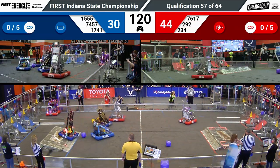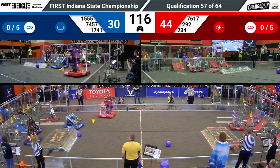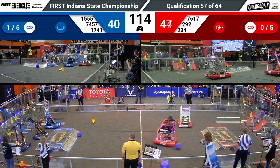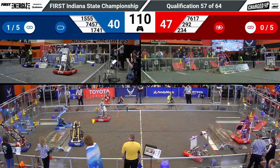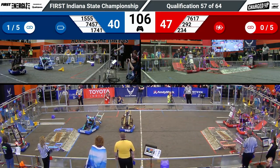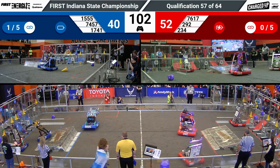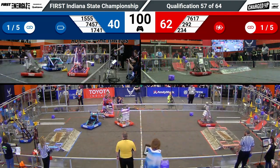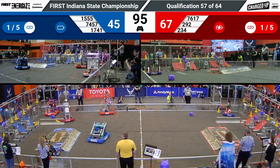122 seconds left in this match. 30-44 in favor of your Red Alliance right now. 76-17 going to place a cube in the middle position. 74-57 over on the Blue Alliance side collecting a cube from the center area. We're going to navigate around their Alliance partners as 15-55 picks up a cube from the ground. Their strategy most of this competition is to make sure they eat up all the cubes and game pieces inside the center of the field.